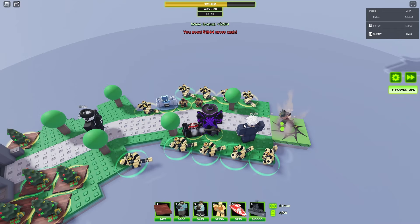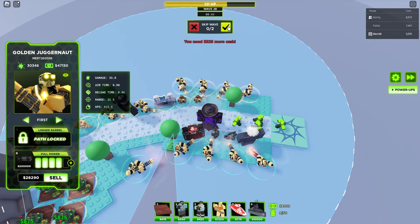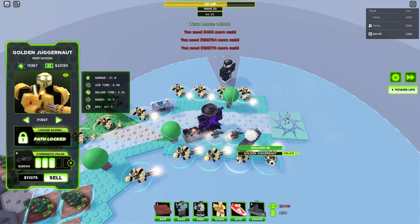Wave 10 is here. For this wave, I have to get a bottom pad cryo blaster so we can freeze the knight and kill it. If you don't freeze it, you will just lose. Cryo blaster can easily freeze the knight if you put it on strongest. If you don't put it on strongest, you will just lose.